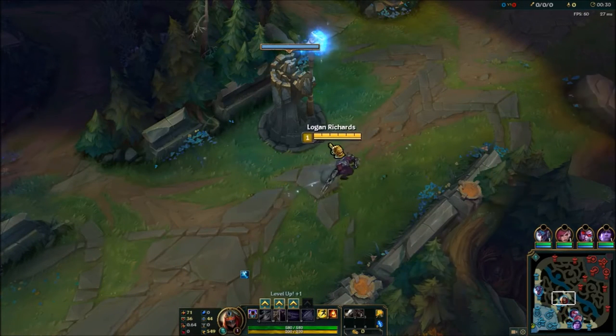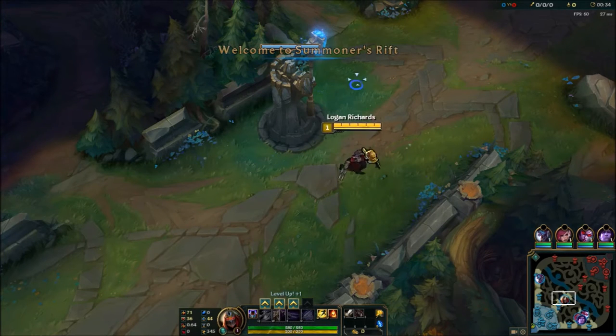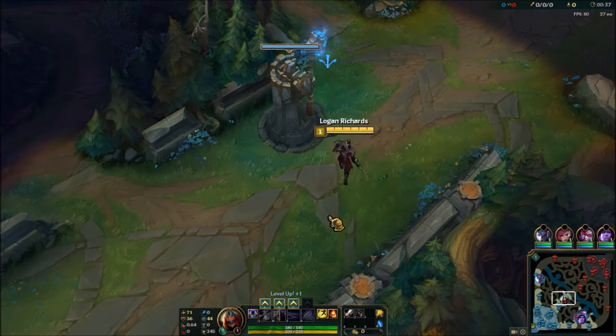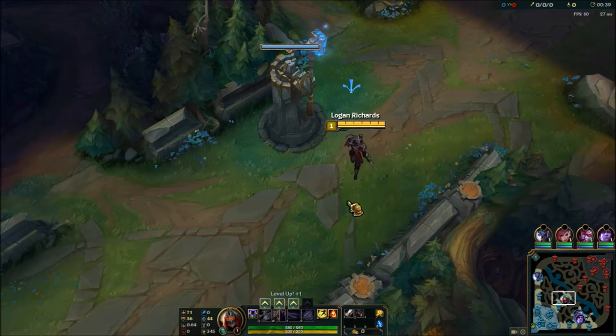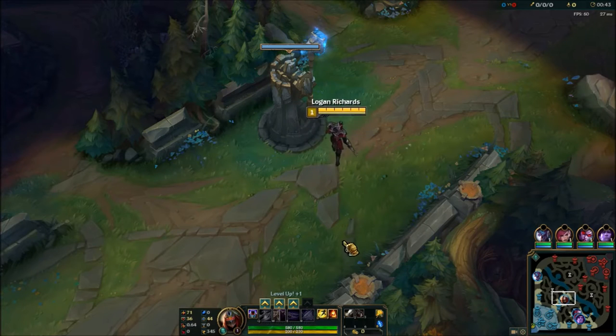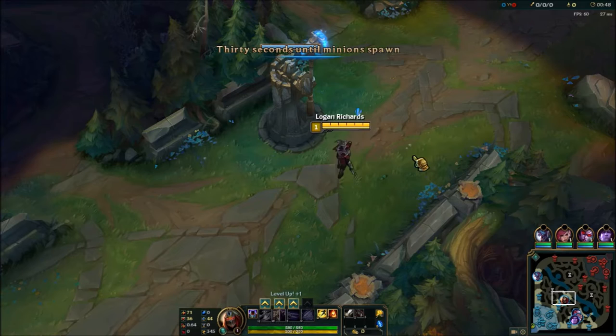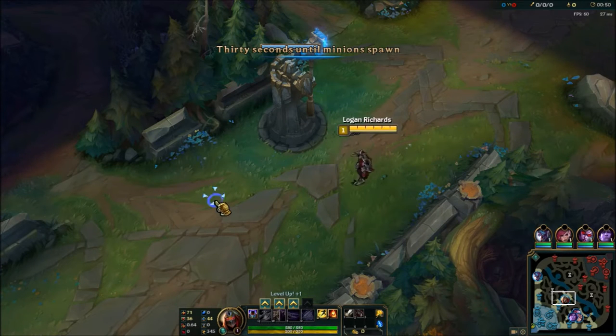Zed is a champion that is an attack damage assassin. Not much other builds that you can go — you can't really do anything else other than that. His spells are pretty straightforward. Passive: when you auto attack something that's less than 50% health, you'll do some extra magic damage. Q is a linear skillshot that does less damage after it hits one target.